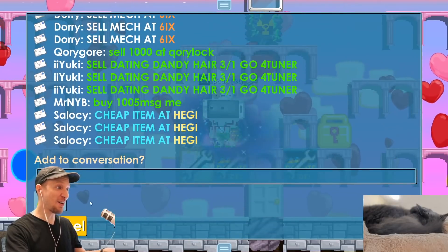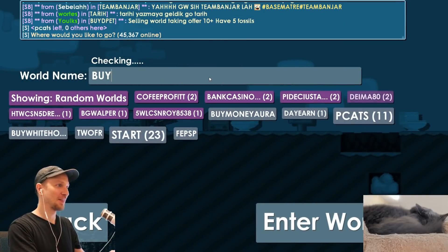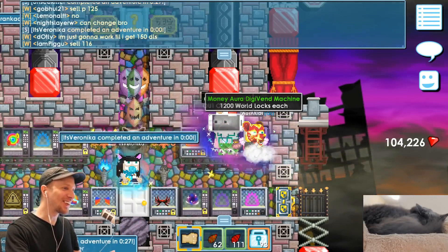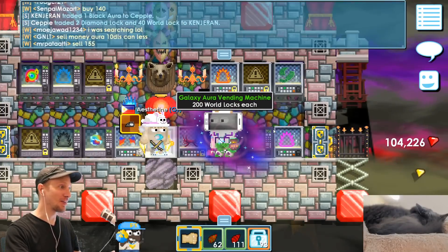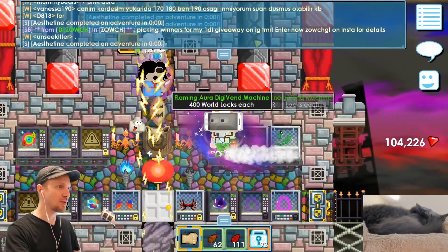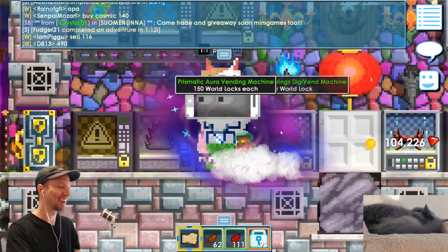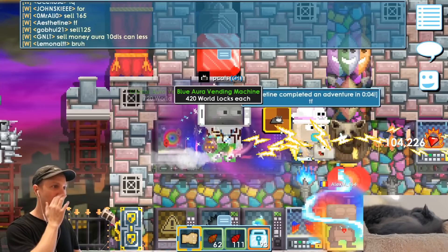So dating dandy hair, three for one — what? Alright, let's go to Buy Aura. Here it is. 1200 — that is so crazy. My galaxy one is only 200. I have this one, 400. Is the money aura the most expensive? One thousand two hundred — does anything go above that? What the heck, I have that one too.